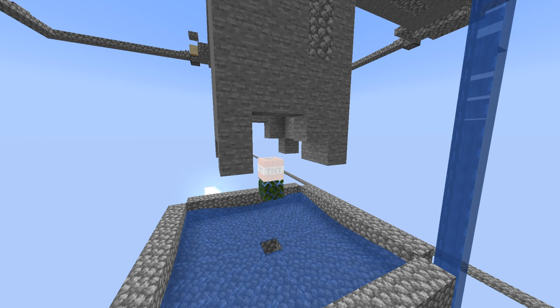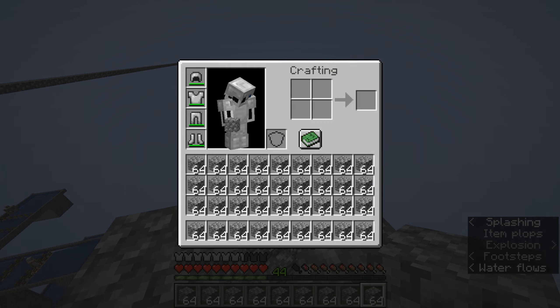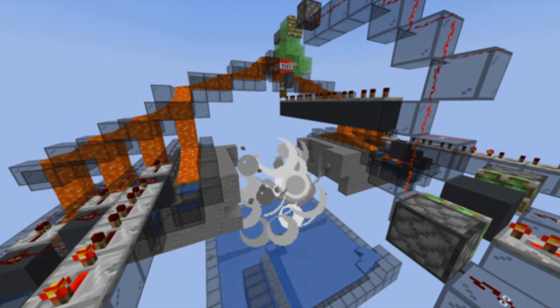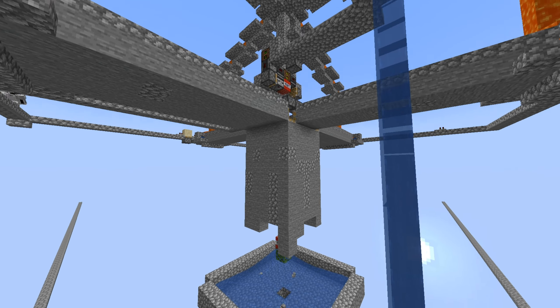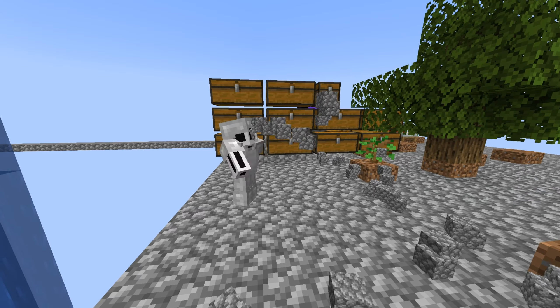Finally, after hours of manually digging cobblestone, we could get it automatically. And not just that — this farm is really fast, producing around 32,000 cobblestone per hour. To be fair there are faster cobblestone generator designs out there, but this one is very cheap and doesn't break if it's partially unloaded while active. So now we have infinite cobblestone.